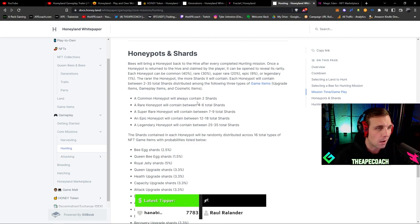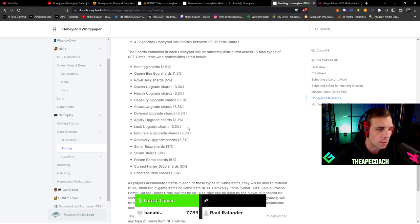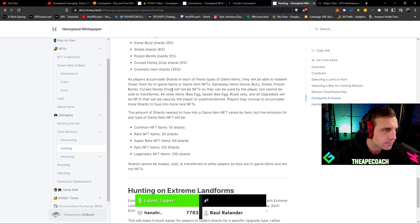There are different rarities of honey pots: a common honey pot contains two shards, rare four to six, and legendary 25 to 35 shards — more than ten times a common. Shards contained in each honey pot will be randomly distributed across 16 types of in-game items. Bee shards have a 2.5% chance, queen bee egg shards 15%, royal jelly shards 5%, with drop rates ranging from 1.5% to 8% for each item type. Players accumulate shards and fuse them for in-game NFTs. The minimum shards needed are 15 for common, 30 for rare, 60 for super rare, 125 for epic, and 250 for legendary. Shards cannot be traded, sold, or transferred.